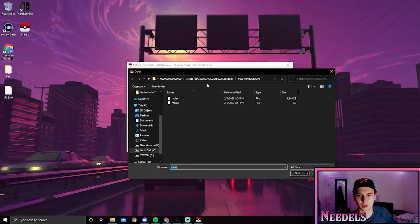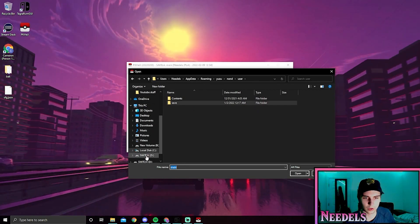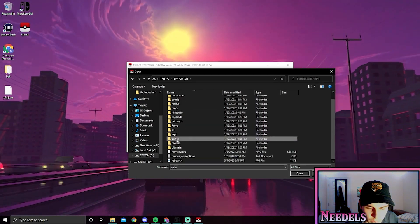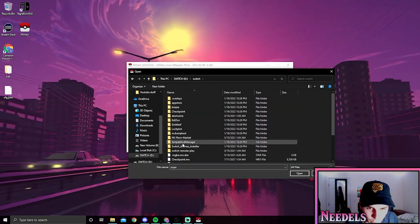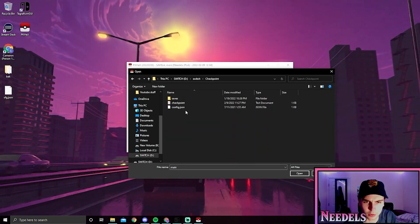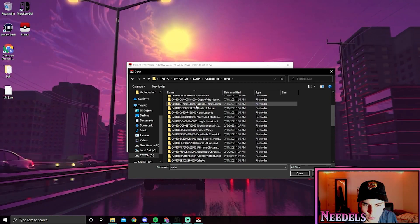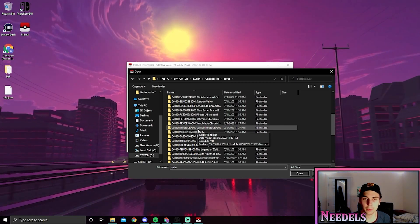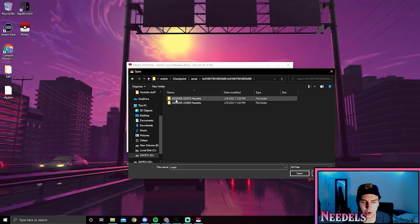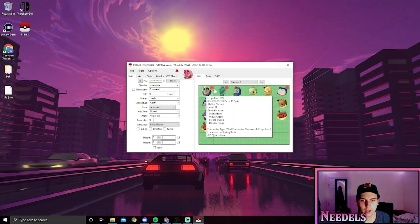From here go to your user, go to Switch, go into Switch again, and look for Checkpoint. Go into saves and look for Pokémon Legends Arceus in the list. We're in Checkpoint saves — this is Legends Arceus right here. We see the two save files we made. Click on main and open it — and here we go, we have access to all of our boxes in Legends Arceus.